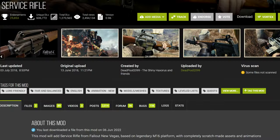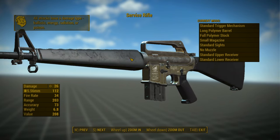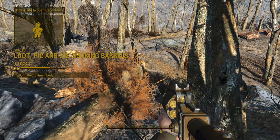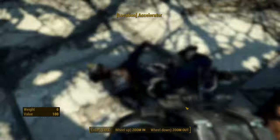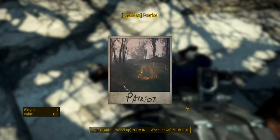Our first mod today is one of my recommended mods. It doesn't have a fancy name, it's just Service Rifle by Deadpool 2099. It has a whopping six legendary variants, which you can find by completing the quest Loot, Pick, and Six Smoking Barrels. The quest starts at level 25 and directs you to find a dead postman who has postcards that vaguely inform you where the unique weapons are. Some of these uniques are new, others are returning from Fallout New Vegas.